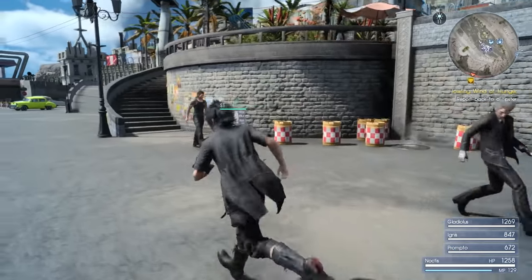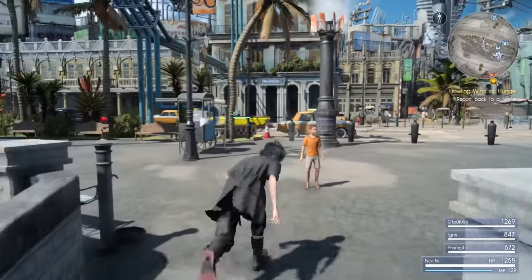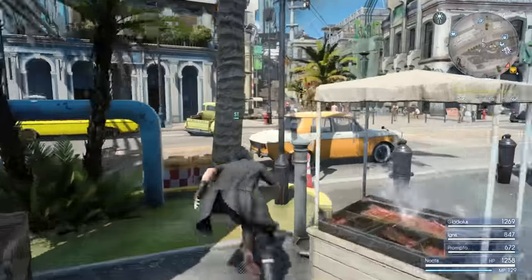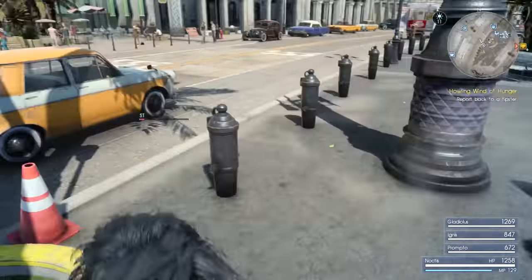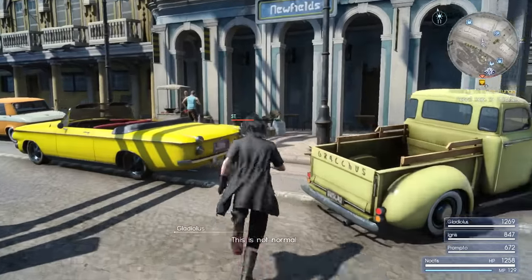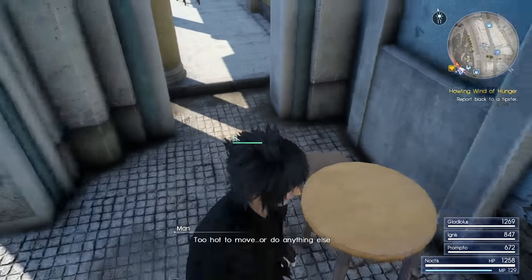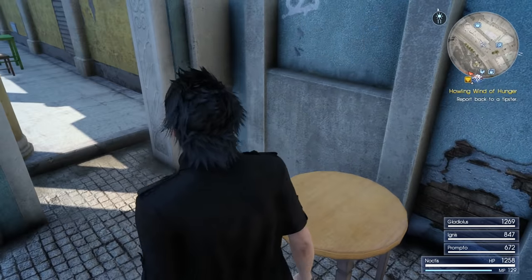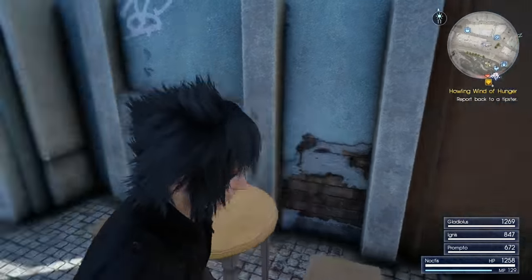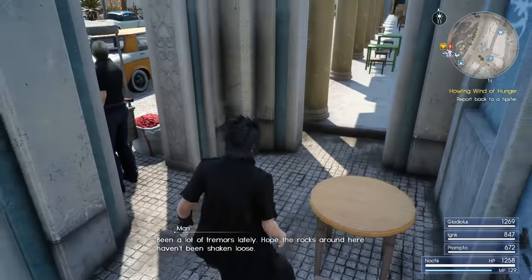Once you get to Lestalem, you pretty much want to head up this staircase here. Once you get up here, you'll see straight ahead of you there's a restaurant or something with some fancy pipework and bushes. You come through here and eventually it'll be on this table here. What it is is a glass gemstone, and it's the second stage material for Noctis's ultimate weapon. Once you get that, head back to Cid, hand him the sword — it won't take too long to upgrade. That's the second stage.